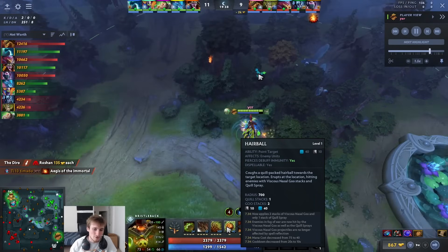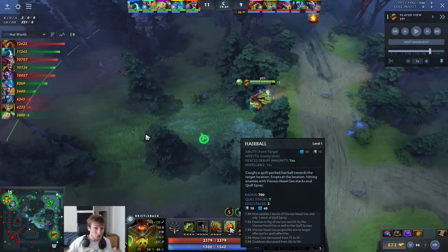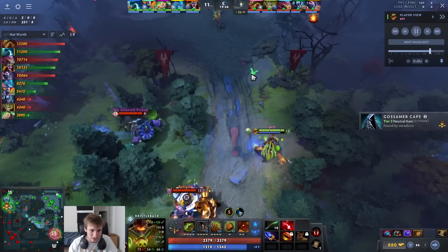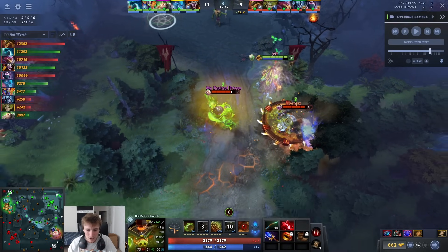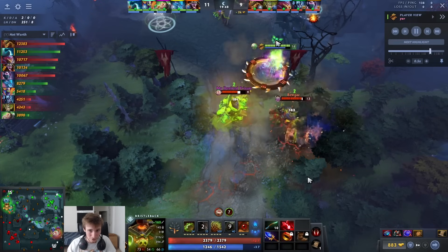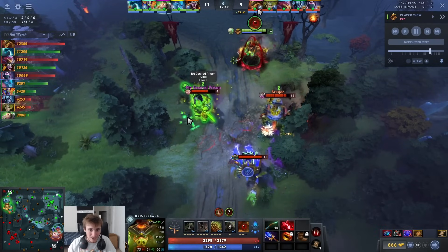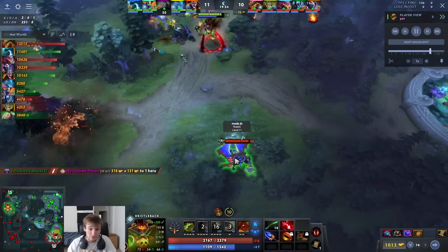Now we buy the shard, and here's what's broken about it: it applies two Goo stacks and one quill stack on impact. It reduces armor massively in a huge area, and the cast range is your whole screen with a radius of about half a screen. We drop some wards, scout them out, dodge the hook — and frankly even if it hit me there's no shot I'm dying. I also picked up Vampire Fangs, which gives both spell lifesteal and attack lifesteal — insanely good on this hero.